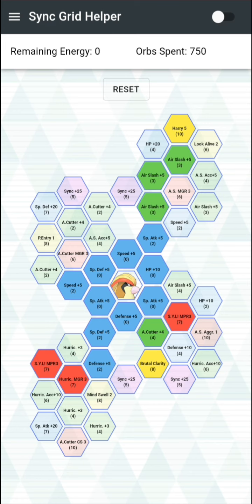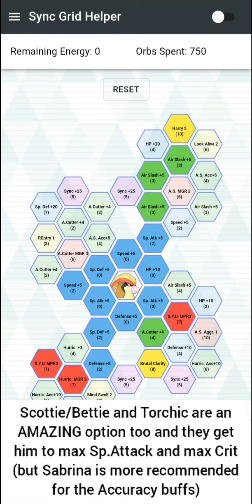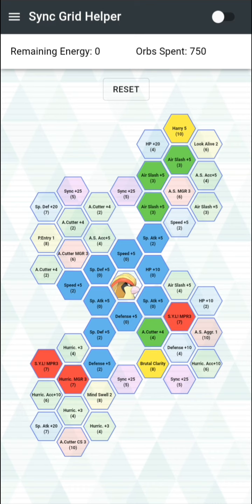As for a team with him, I would say Sabrina is better than Lily in this case, because Sabrina can get him to max crit more reliably. Lily can't get him to crit at all. If you run Lily instead of Sabrina, you run the risk of not getting max crit — even with two MP Refresh 3s on Smelly Later. So I would say go with Sabrina.